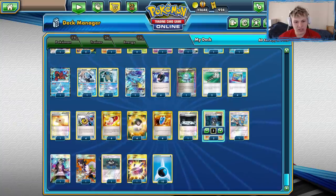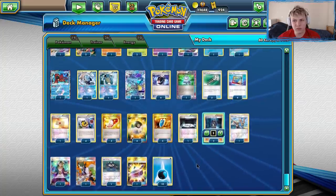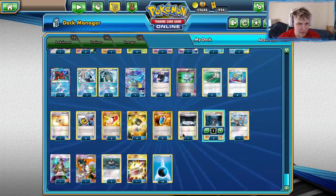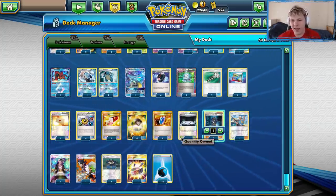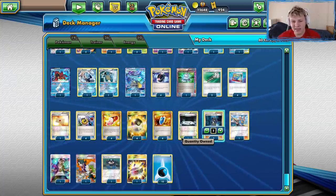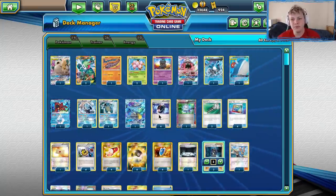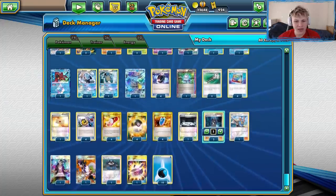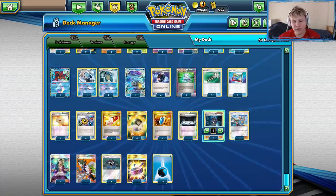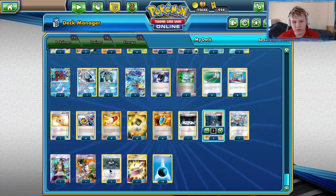One Guzma, one Sixth Sense, one Tate and Liza. Pretty standard. We opted to not play N — mainly because once you're behind with this deck, you're probably going to lose unless you make a big comeback through an attacker. You don't really have a way to lock your opponent out of the game. As the Blastoise deck, you're usually ahead on the prize race, and as long as you just keep doing stuff, you're going to win the game. There was only one game out of all the games I played where I was like, N would be okay here — and I ended up winning anyway. Super glad we didn't play N.